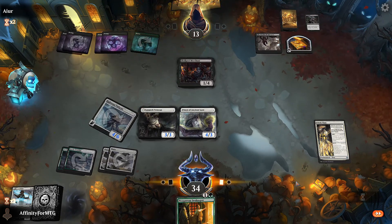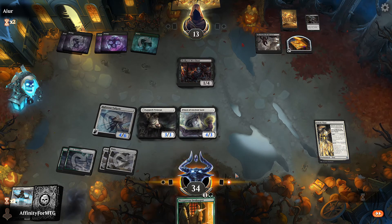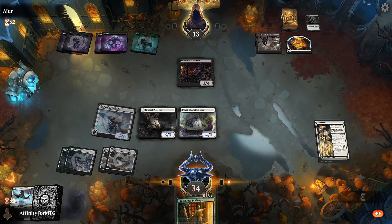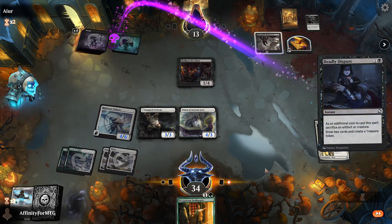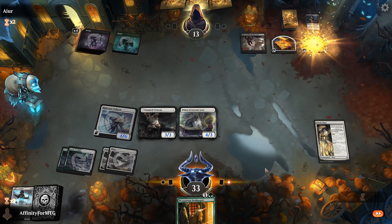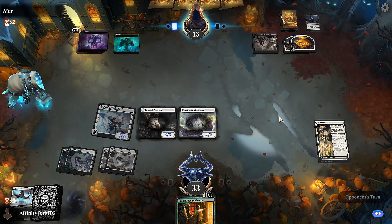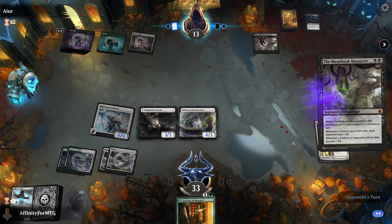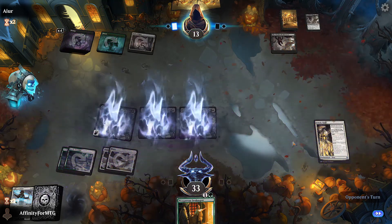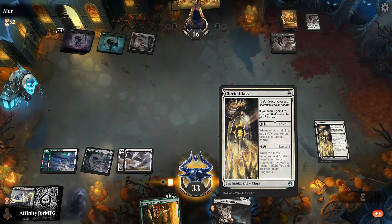The danger now is if they board wipe — we don't have any gas, we just have the Innkeeper. Maybe we level up Cleric Class first so we don't over-commit. They sacrifice that, drawing cards — digging for a board sweeper for sure. We have 11 damage which isn't enough to kill them. And there's the Meathook Massacre — that's unfortunate. There goes all my stuff.